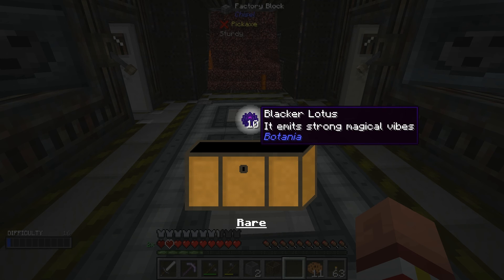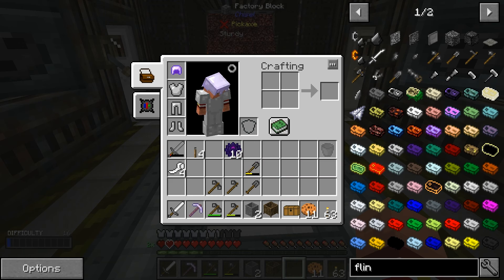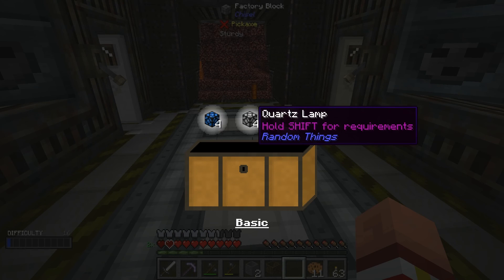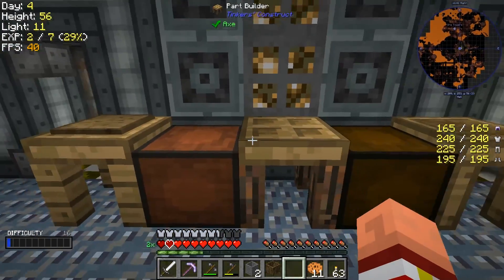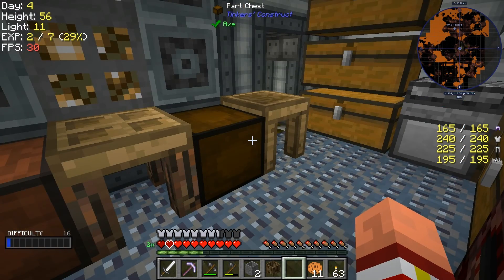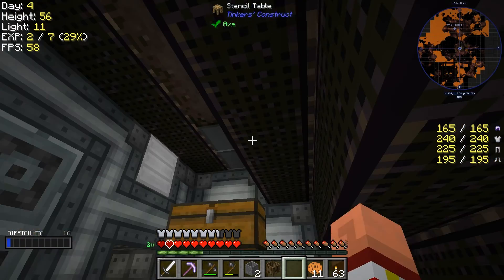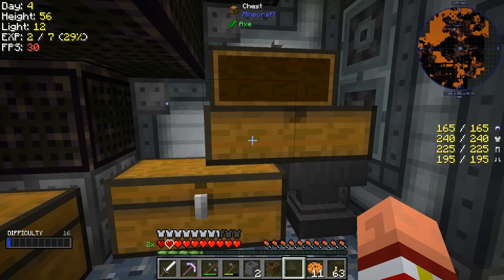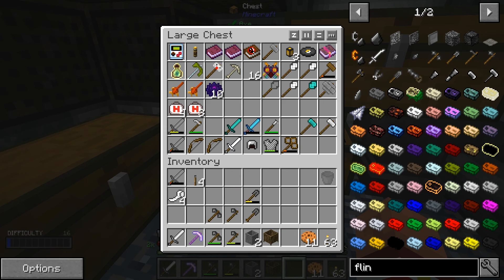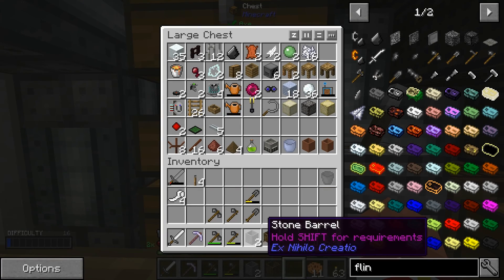Blacker Lotus - it emits strong magical vibes. Okay, that looks kind of neat. And then we got some more lamps. I can really use some lamps. You can see I moved my tinkered stuff around here as well. I'm not sure if that's the way they're supposed to be used - I've never used a part chest before. I also moved a whole lot of stuff around chest-wise because we were running out of room. I'm going to put the Blacker Lotus in there. Those tiny torches - you can't even see them.